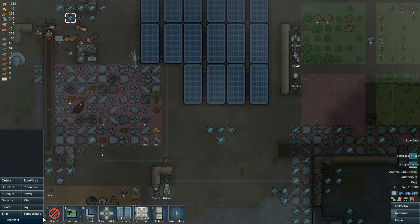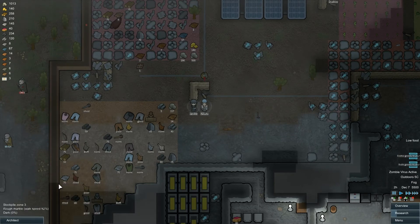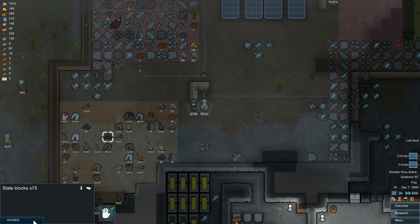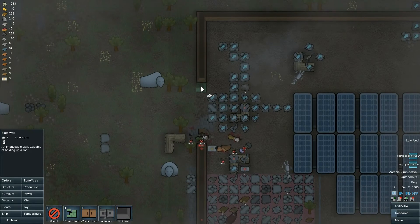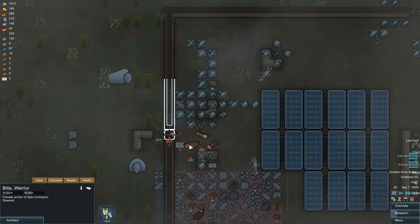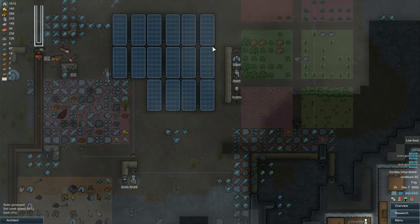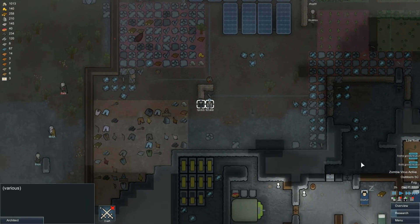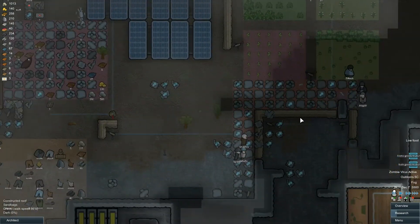I'm going to need to repair that. It was suggested by one of you to use some slate or stone to build a stronger wall. I've got loads of slate to build a stronger wall. I think I'm going to use the slate blocks just to repair this, and that will gradually transfer my base over to a stronger wall, which will give us more protection. We didn't take any injuries there whatsoever — our base defense held strong.